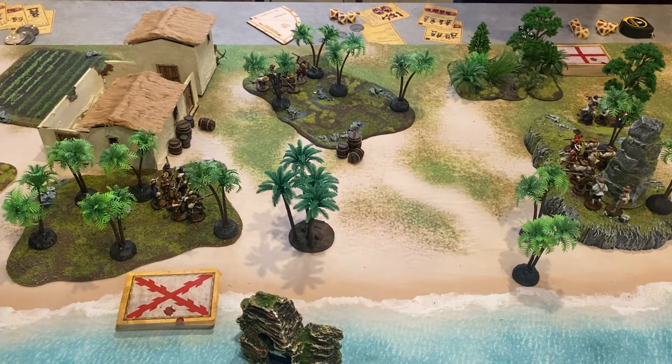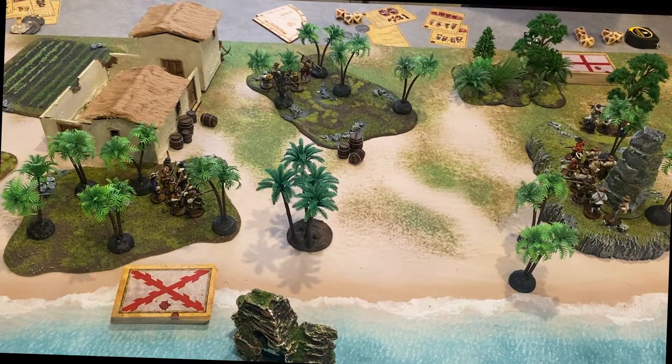With the board set up, scenario selected, and forces assembled, you're ready to deploy your units. Players take turns deploying their forces one unit at a time, starting with the defender. Deployment zones are determined by the scenario. For a take and hold scenario, players deploy their forces within six inches of the opposite board edge.